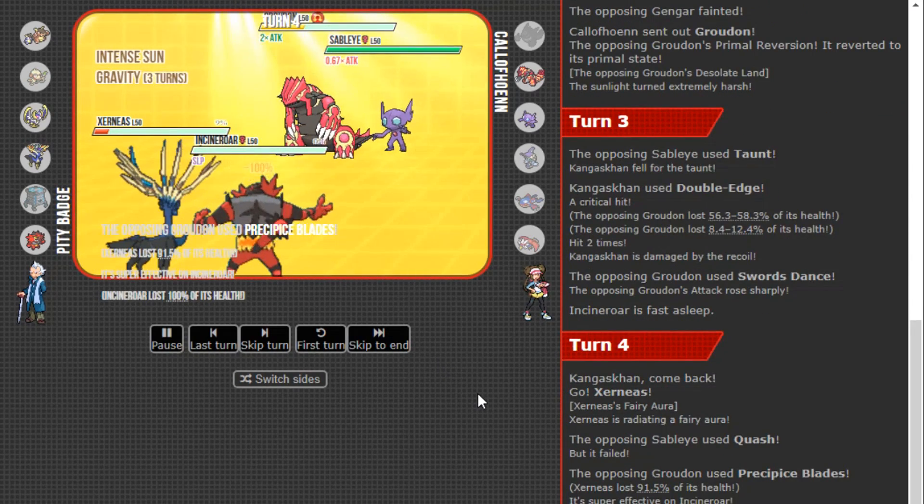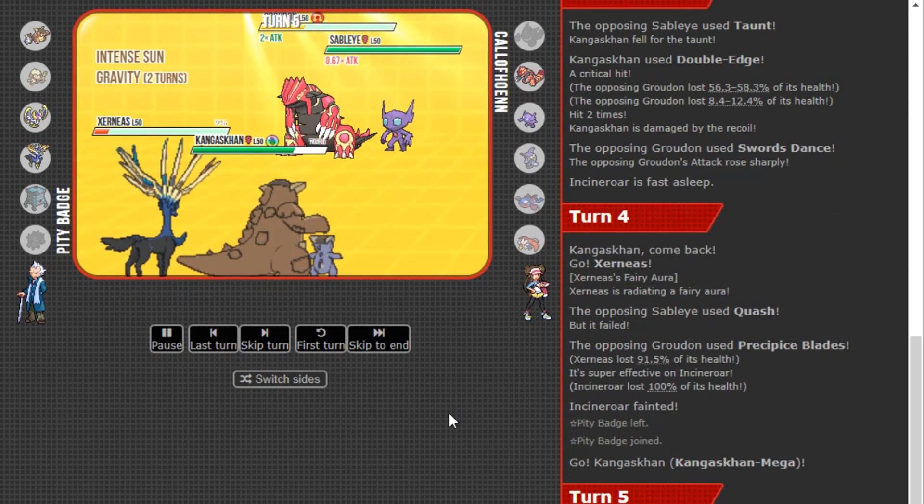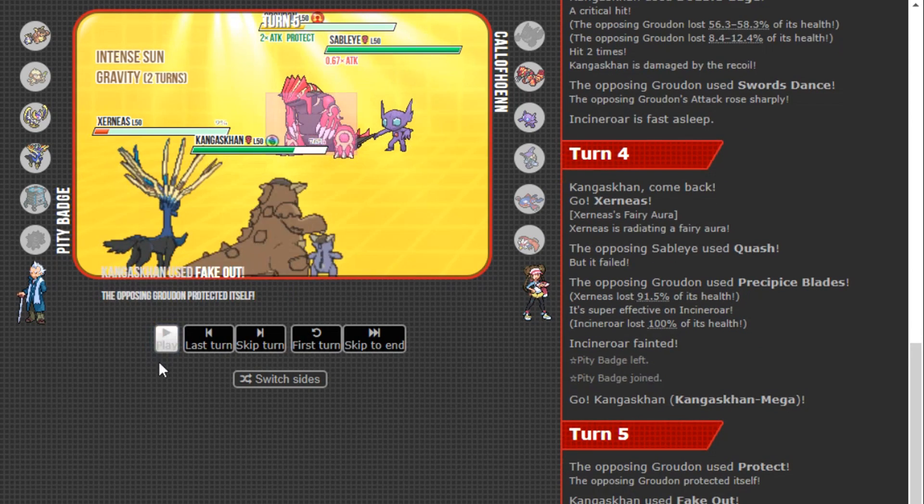I get a lucky crit on the Double-Edge, which is really good. Xerneas was always my play here — I'm really happy with how the Xerneas play worked. Quash goes out, Precipice Blades, Xerneas survived — which I wasn't anticipating, but that tells me it's a really bulky Groudon. The play I messed up was going for Fake Out here — I should have doubled up into the Tapu Lele because I think Groudon was forced to Protect. If I just let Xerneas Fake Out and then Geomancy or attack, my opponent was in a bad spot.